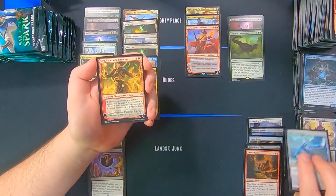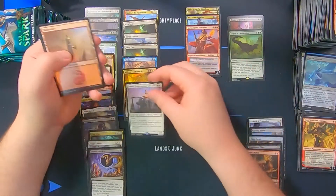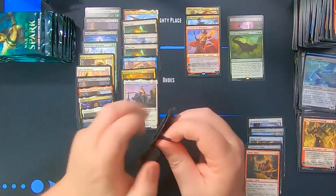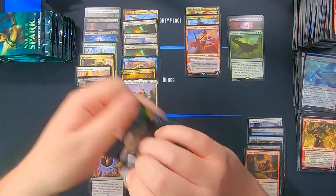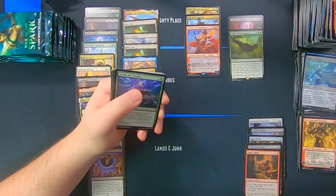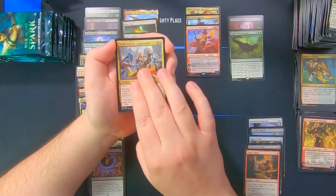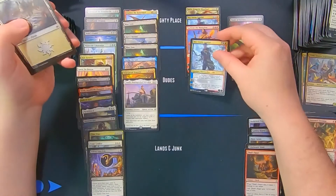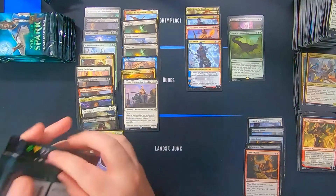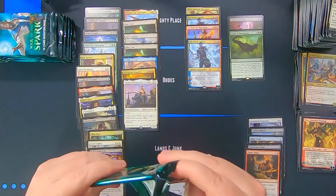Agar, Bolas, Ugin's Conjurant, Jaya, and Tomic Distinguished Advocist. We're hoping this box isn't the two-mythic box out of our case. Storm the Citadel, Domri's Ambush, 10th District Legionnaire, and a second copy of Ral. So we've now had three duplicated rares — two Rals, two Blast Zones, and two Dread Horde Invasions out of this box.